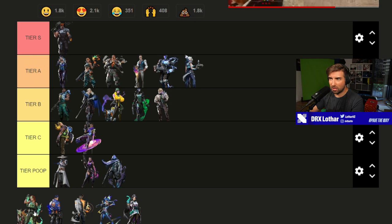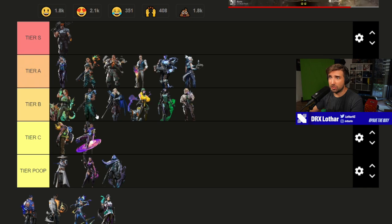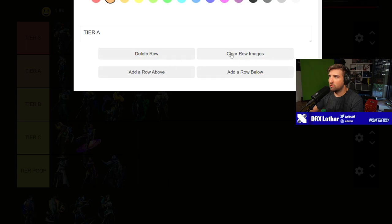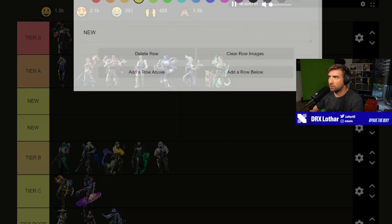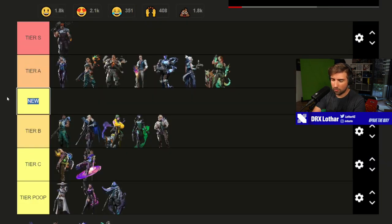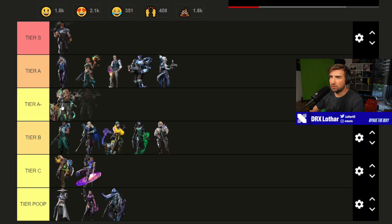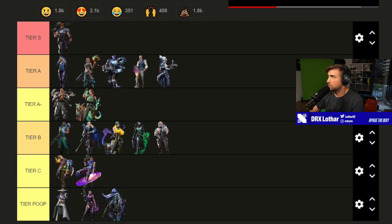Skye — really good initiation tool, gives info. I'd put it at tier B, or the lower end of tier A. If it were a six-orb it would be tier A, but at seven orbs I'll put it at tier B. Actually I'll create a tier A-minus row and place Skye there — it makes sense.